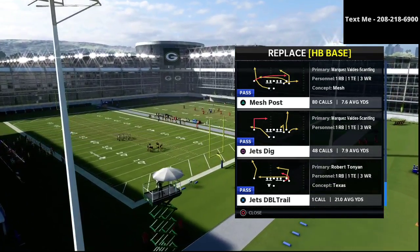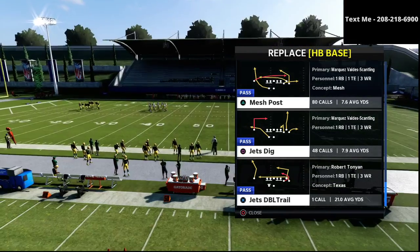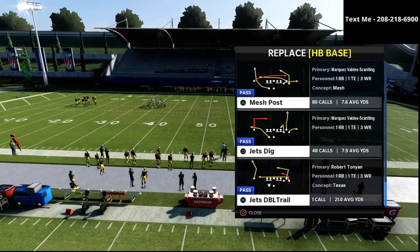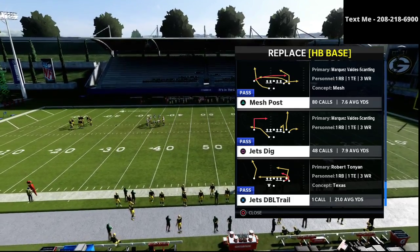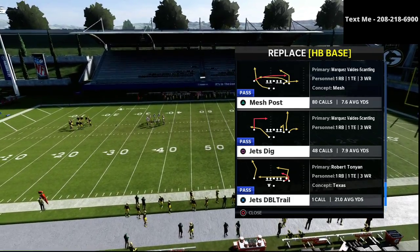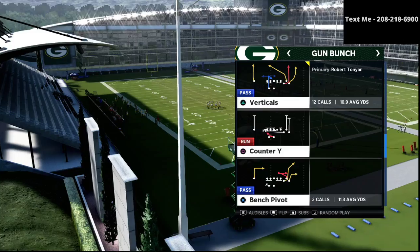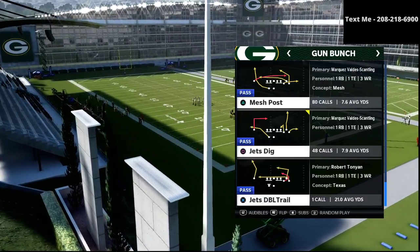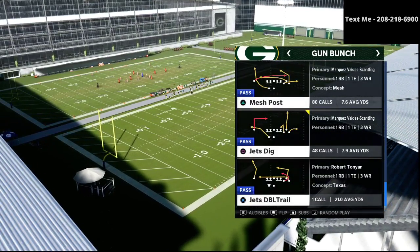That counter play in the gun bunch for me is Jets Dig. This is a very powerful passing concept for a lot of reasons, but it's primarily powerful when you combine it with the play Flood. I'm going to talk about why in this video. We're going to come up in the play Jets Dig here, but I want to start by showing you how Flood works first, and then I'm going to go over Jets Dig.